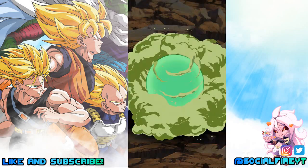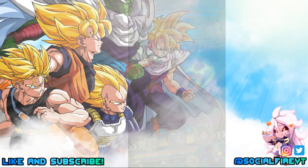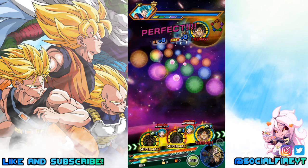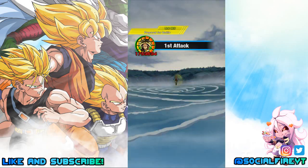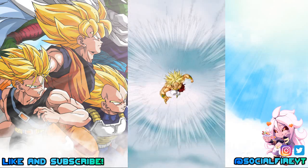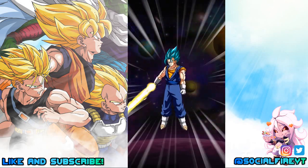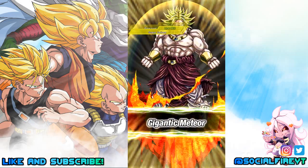The downside is that you can't use him with the other Super Saiyan Broly from the new movie, since they share the same name. I was kind of bummed I couldn't run them together since Physical Super Saiyan Broly is a really good Movie Boss lead — but there's still plenty of other units to run him with, and there's always Turles too.